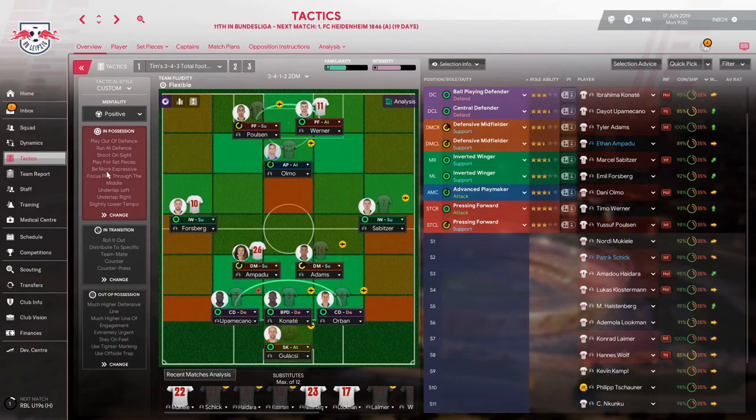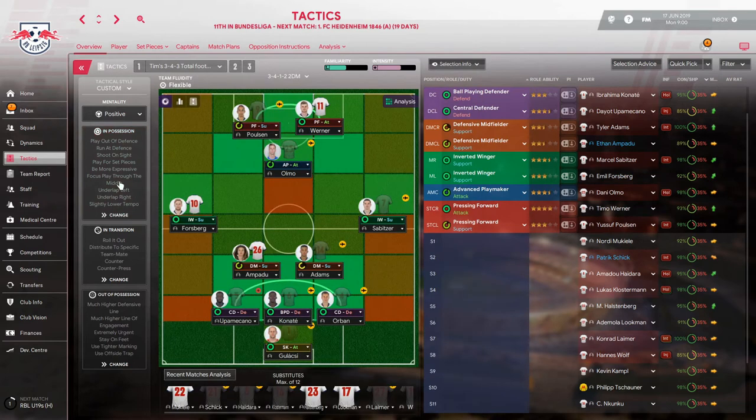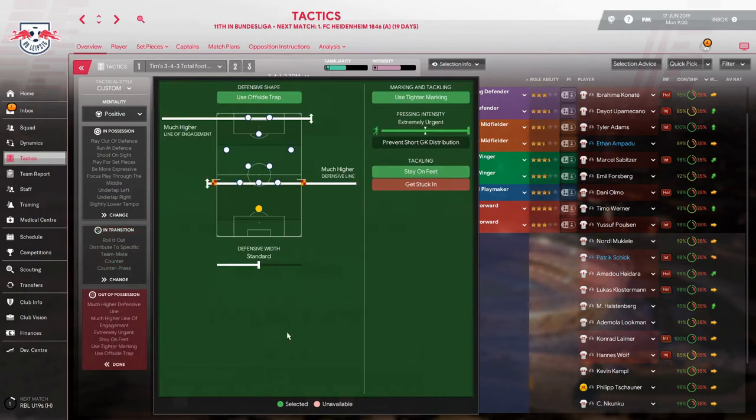We're playing for set pieces so we'll have to set those up. Standard passing directness, slightly lower tempo just to keep the ball. We are running at the defense and playing expressive, which we can do because we've got a very talented squad. During transitions we are going to counter-press and counter. The goalkeeper rolls it out — probably to the defense so they can play it out. When they've got the ball, we use offside traps with a much higher defensive line and line of engagement.